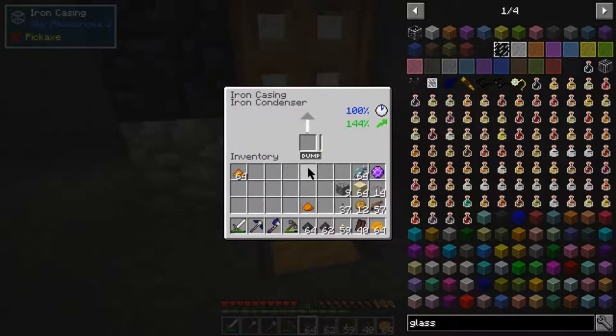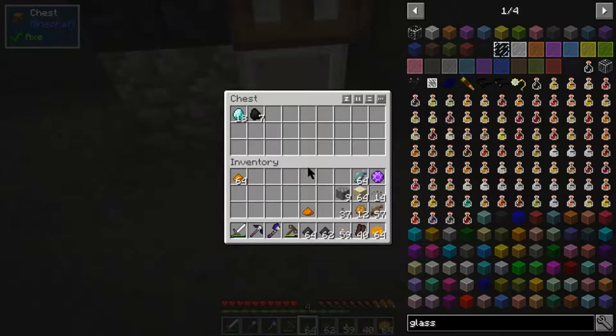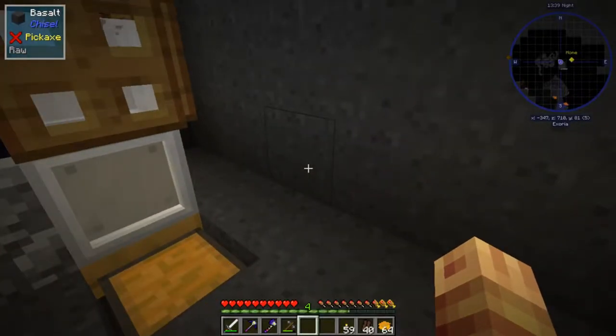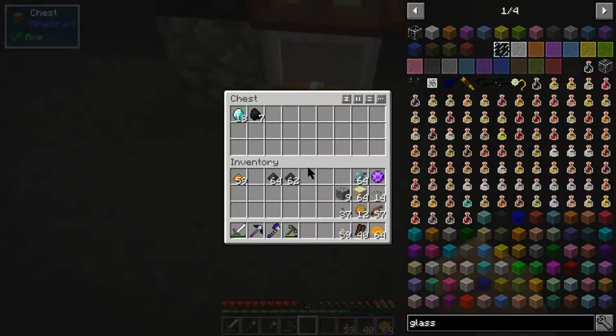That's six... and that must be it - seven. So let's try the beryllium dust then, let's try those in there. Those go a lot slower. Burnium - so I've got Burnium dust and now I've got Burnium.